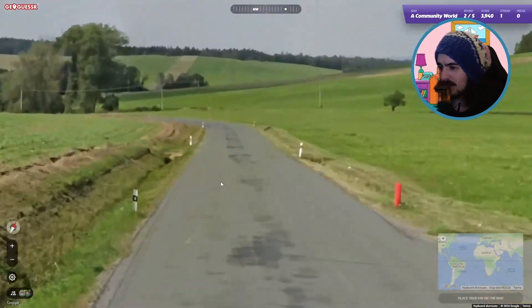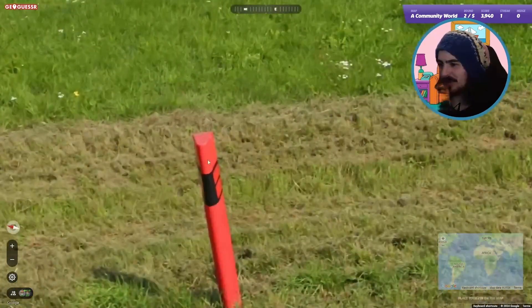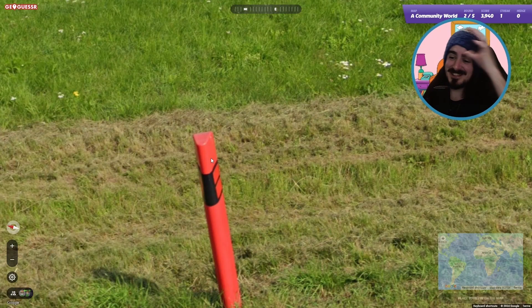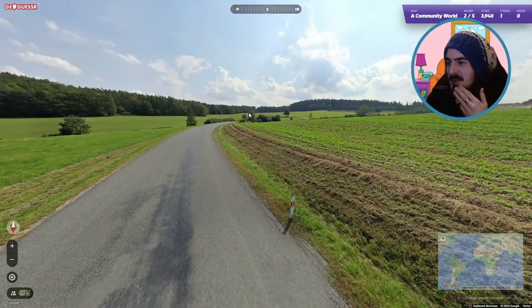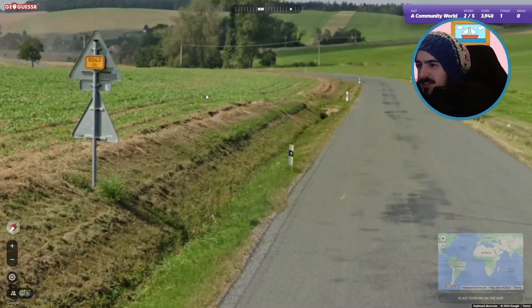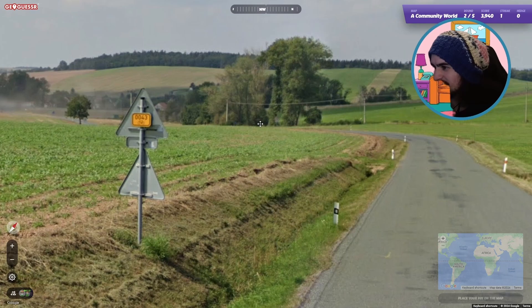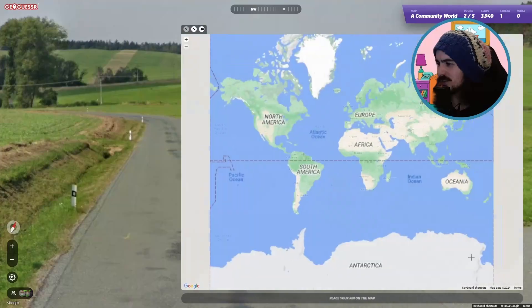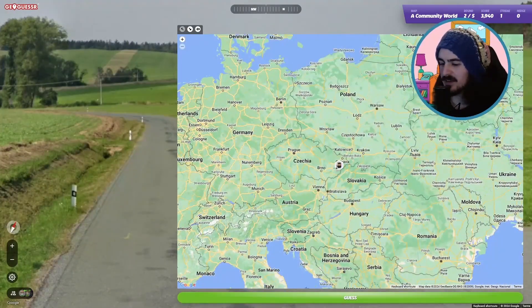Next one: driving on the right, got some bollards. We've got the double bollard, so this is Czechia or Slovakia. I believe both countries have gen 4. Oh, we've got a black cap on top of this sign — that's a sign we might be in Czechia over Slovakia. Slovakia does do this sometimes, but Czechia really does it a lot more. So I will be sending it to Czechia.